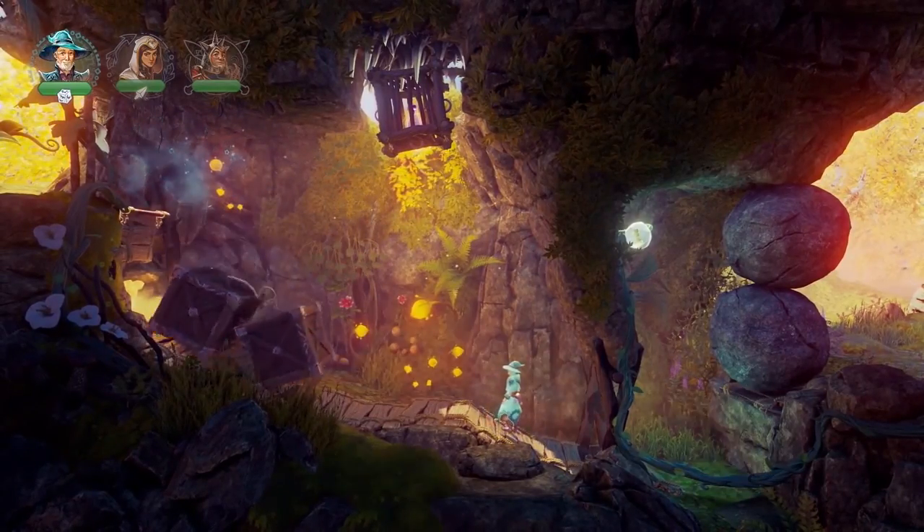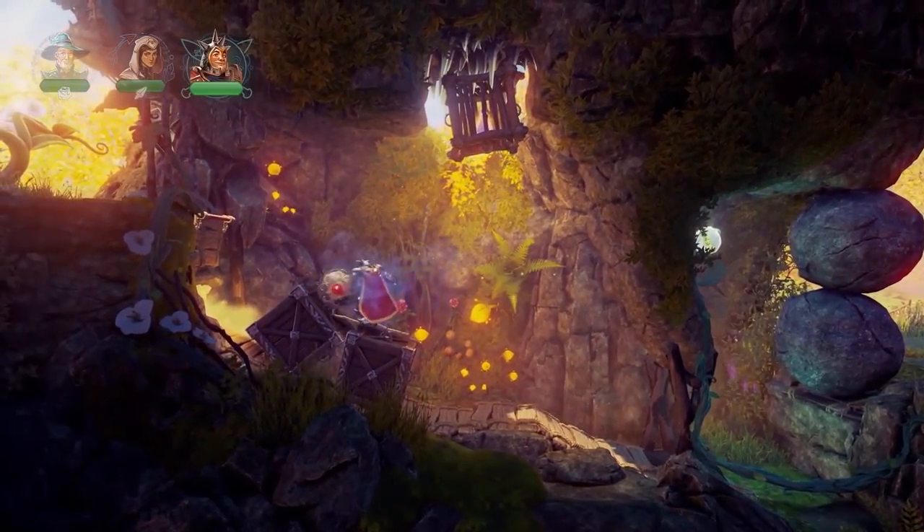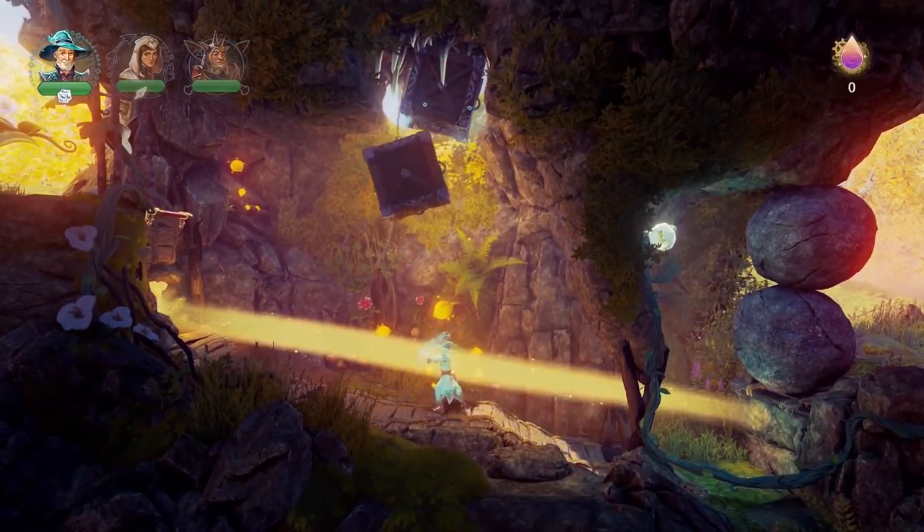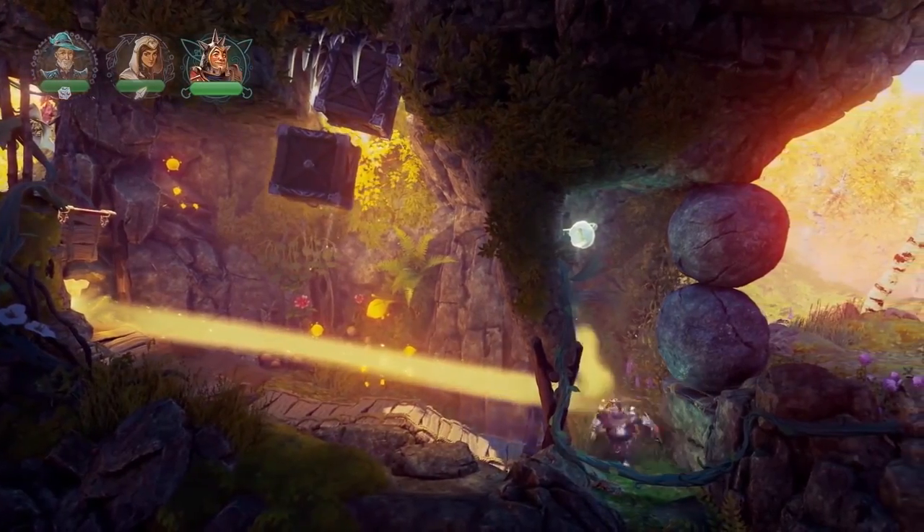Let's try to move these boxes out of the way first. Maybe we can conjure them, levitate them up there. And then we can use the shield of Pontius.